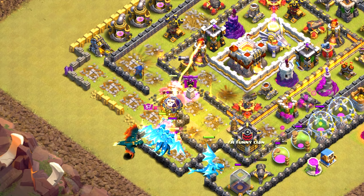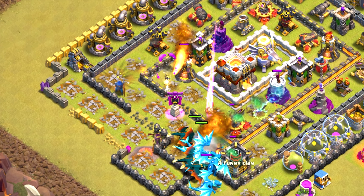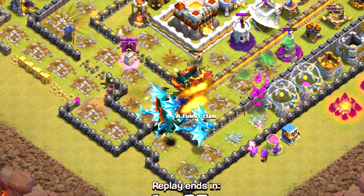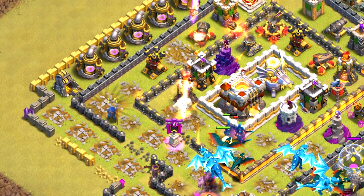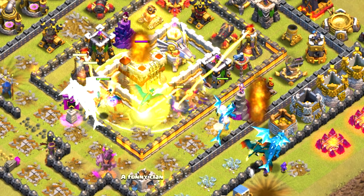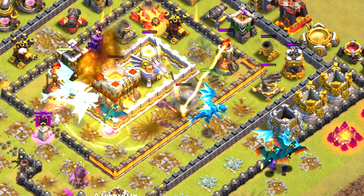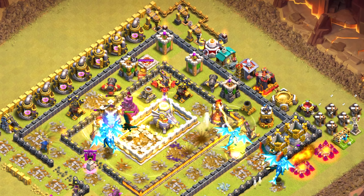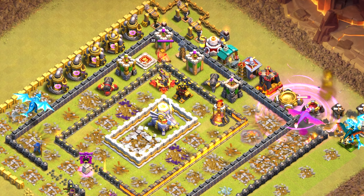His champion goes down, then his queen and e-dragons are slowed down by ice golems. Not only does he not have all his heroes up, but he's using three PEKKAs with four e-dragons — you do not want three PEKKAs when you're mainly using e-dragons. He drops a heal on the town hall, which doesn't get much value for e-dragons or PEKKAs. You really want rages, but he drops a rage when they're taking out builder huts.